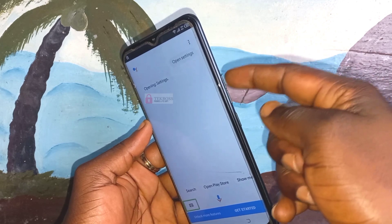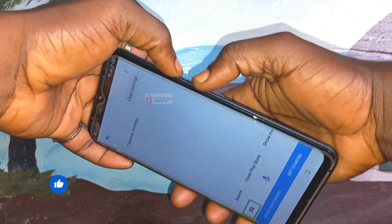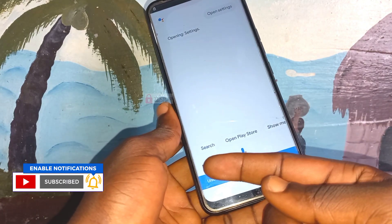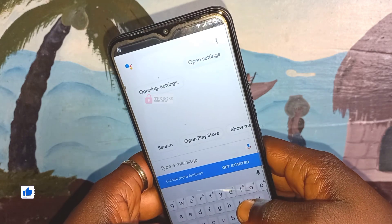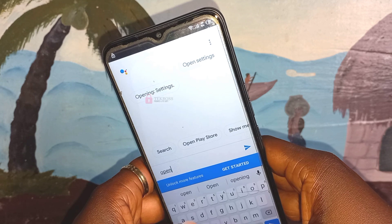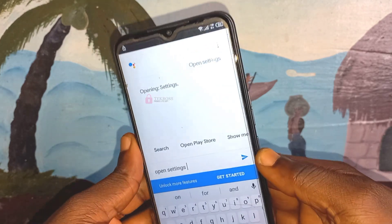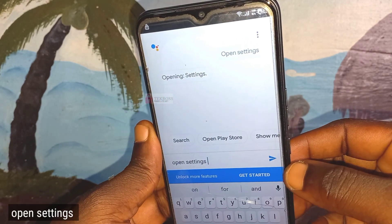Now press and hold volume up and volume down again for three seconds to deactivate TalkBack. After deactivating it, click on the search field and search for 'open settings' — type 'open settings' with a space and send it.